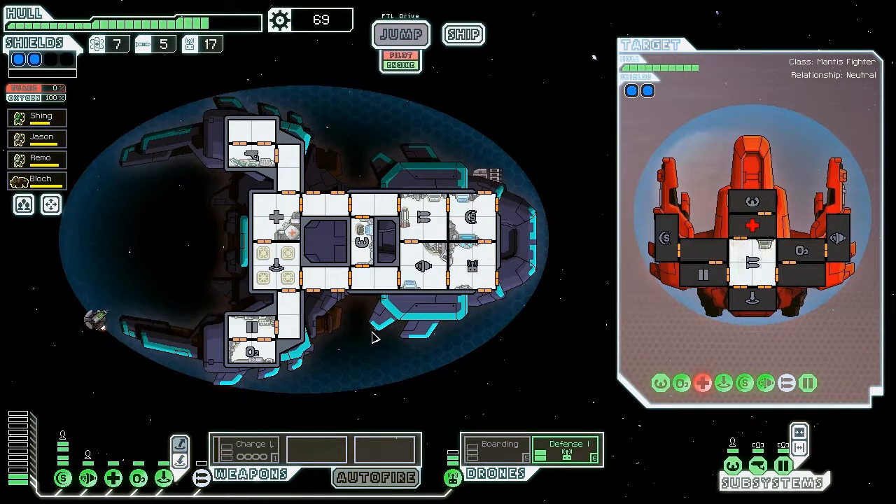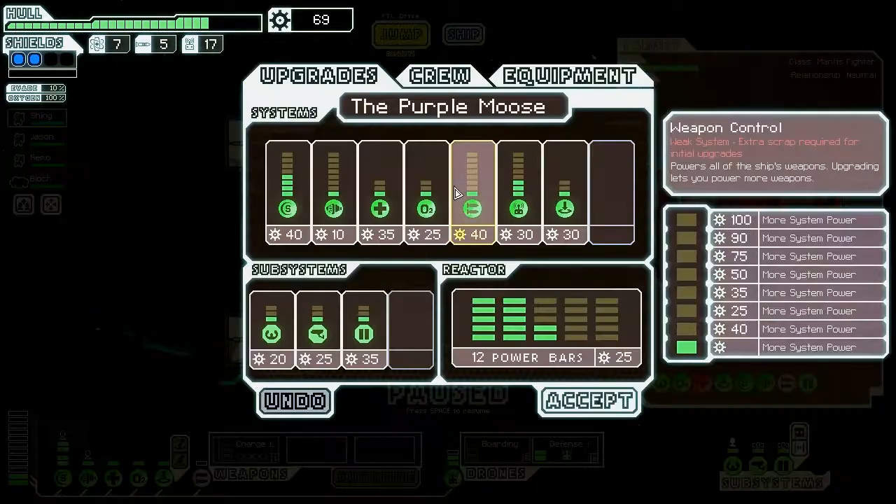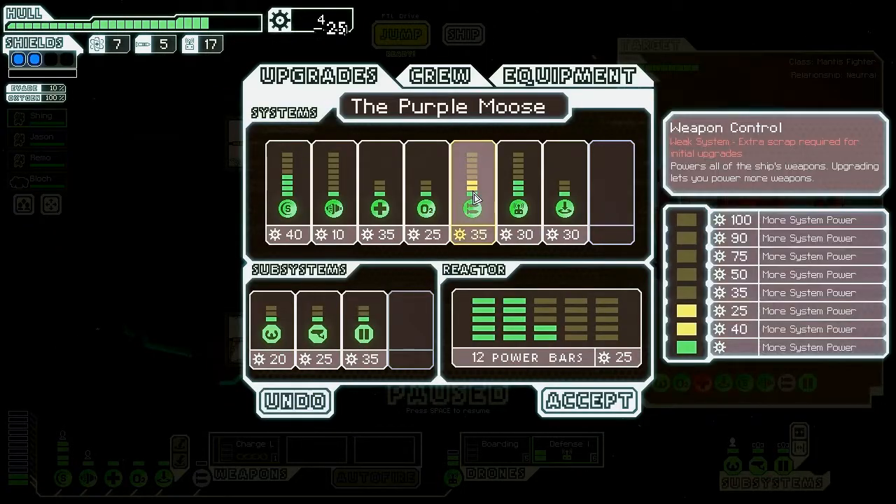We have decent money, so we can actually upgrade our weapons to what we wanted — but do we have enough power? I think we do if we power down and do a little power micromanagement. Let's get Bloch healed up, everyone back. We have two spare power even with a defense drone, so yeah, this should be no problem. Let's go ahead and upgrade.